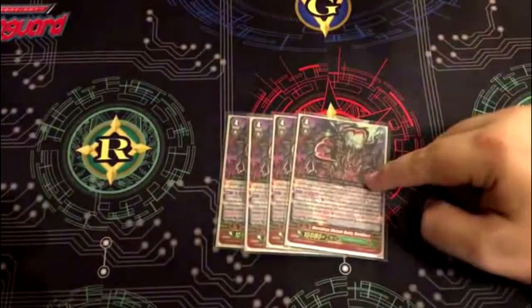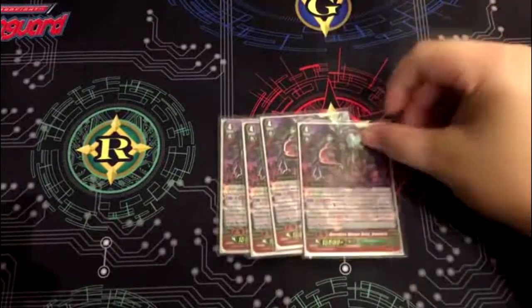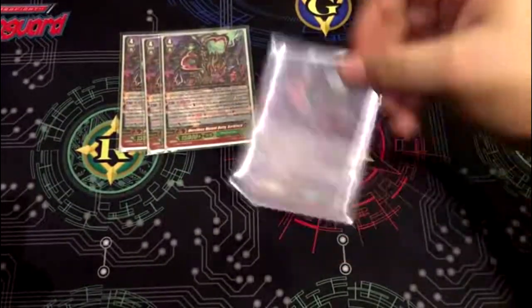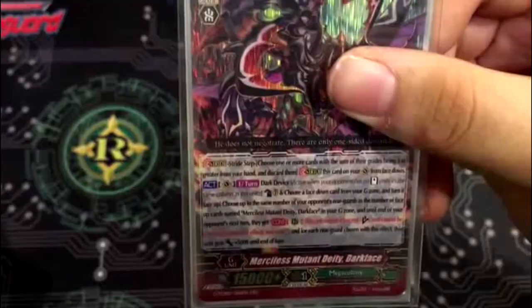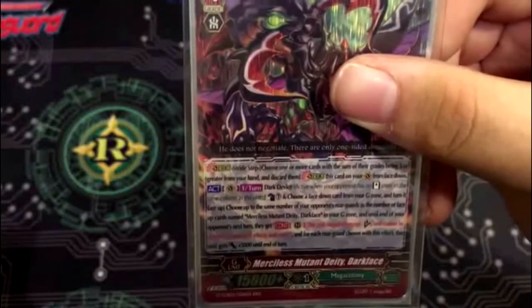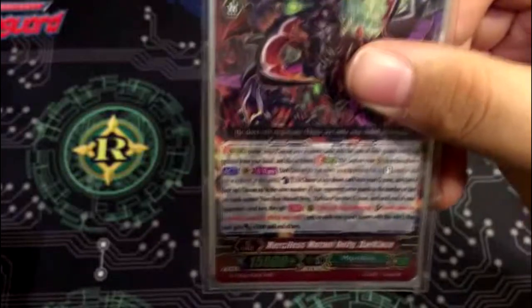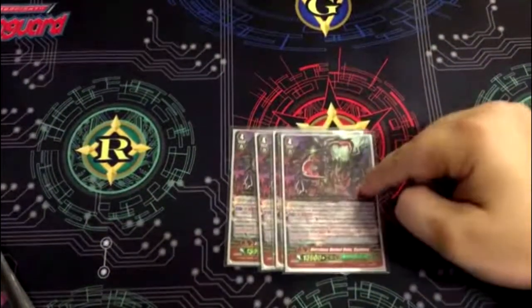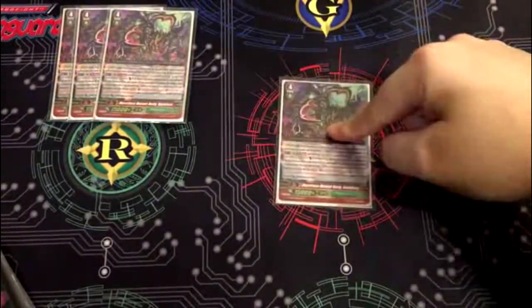I play four of the GB4 Darkface G unit. The reason for this is when I go into Overwhelm, I can just flip this guy face up. So go into Overwhelm say three times, then go into this guy, use his skill, and get a bonus for each of the others face up. His skill: Soul Blast 1, choose a face down card from your G zone and turn it face up. Choose up to the same number of your opponent's rearguards as the number of face up cards of himself in the G zone — until end of turn they can't intercept and can't be chosen by card effects or costs. For each rearguard chosen with this effect, he gets plus 5,000. So if you flipped all three Overwhelms first and then ride this once, he's getting plus 15,000 and can swing for a big number.